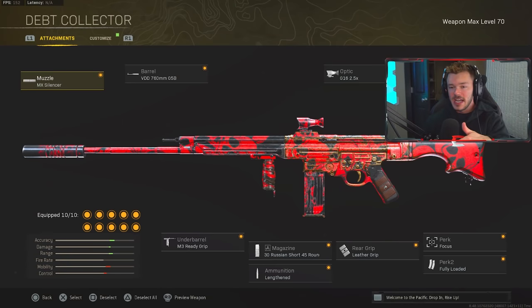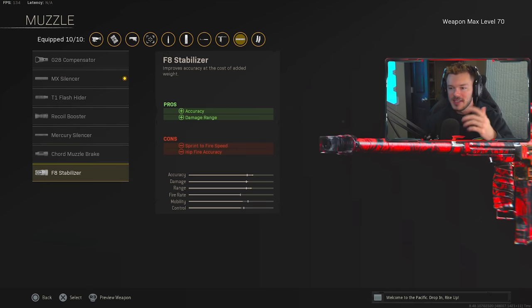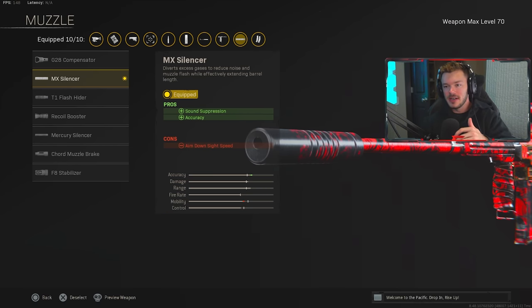For attachments, first in the muzzle category we're throwing on the MX Silencer for sound suppression and accuracy. I've seen some people try the F8 Stabilizer or go unsuppressed, but personally I like staying suppressed on an AR in Warzone. On an SMG I can get away with going unsuppressed, but on an AR I want to keep it silent. The MX Silencer is the way to go — it's a pretty early level unlock so you guys should be good.